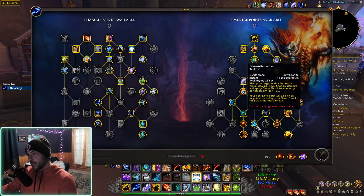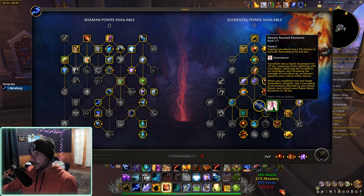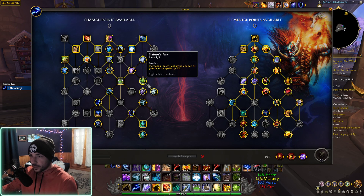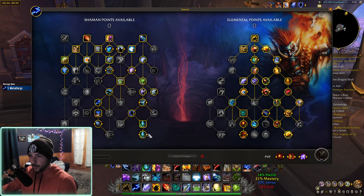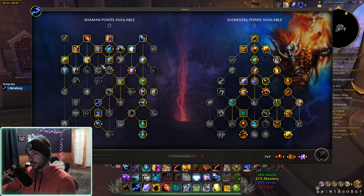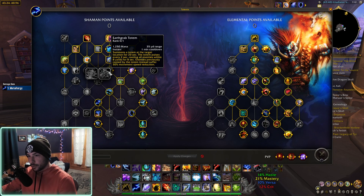There's a lot of utility in this tree, a lot of instant cast, a lot of damage, and a little bit of RNG with Deeply Rooted Elements — but I think that's more for fun. The Shaman tree has tons of utility, and it'll take some work figuring out the best overall build. For melee cleaves, you probably won't want Totemic Recall and maybe spec more into Spirit Walker's Grace, Earth Grab, or that side of the tree.